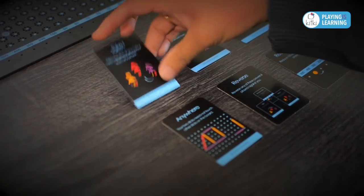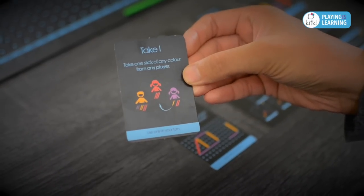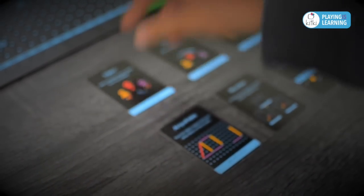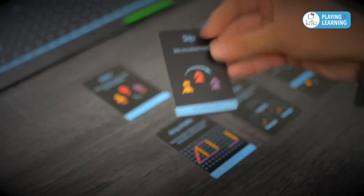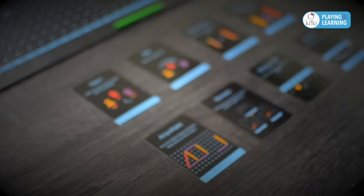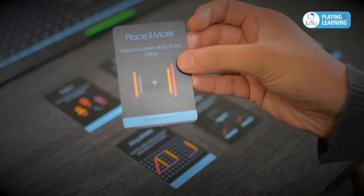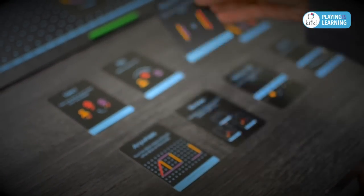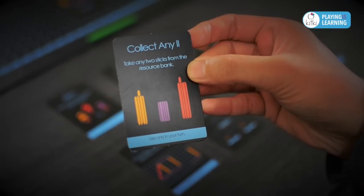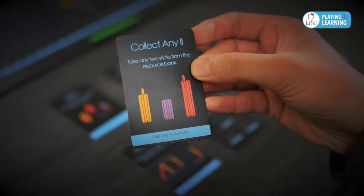Take one: this card may be used to take one stick of any color from any player. Skip: a player may use this card to skip any player's turn. Place two more: a player may use this card to place two more sticks in his or her turn. Collect any two: this card may be used to take any two sticks from the resource bank.